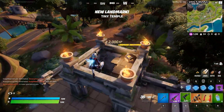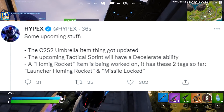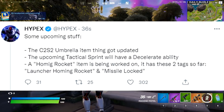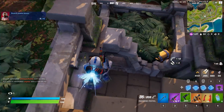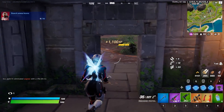Finally, the Chapter 2 Season 2 Umbrella item was updated. The upcoming tactical sprint now has increased abilities, and there's a launcher with homing rocket and missile-locked functionality. So the homing rocket launcher could return very soon, as they are currently working on an updated version of it from Chapter 1.